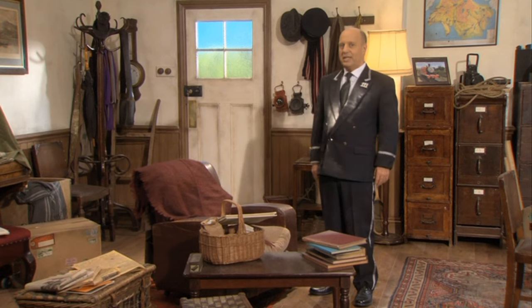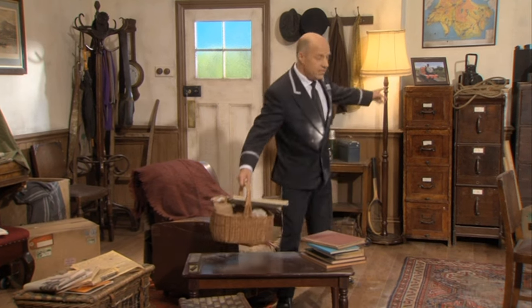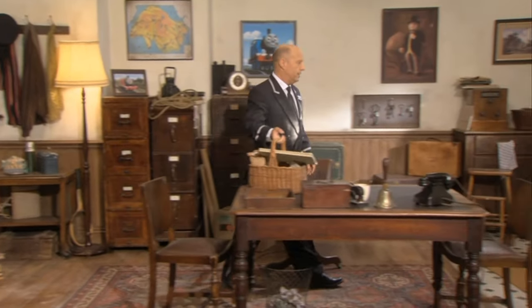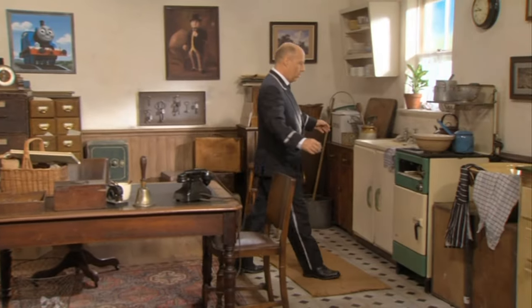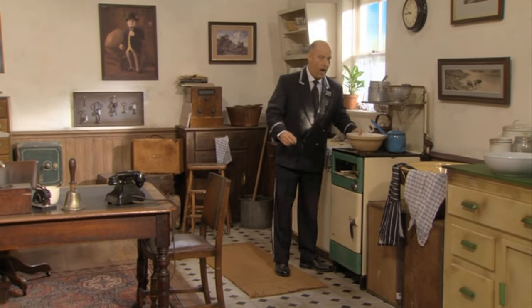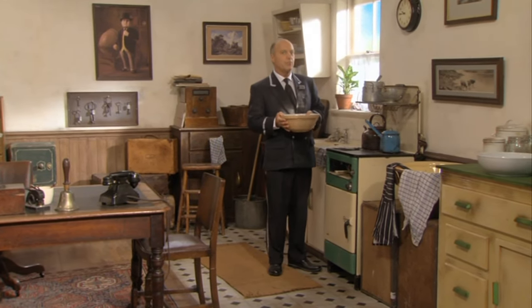This is where we can sit and drink a nice cup of tea. This is where we check our maps, make sure we don't get lost. And over here is where we make our lunch so we don't get hungry. But today I'm not making lunch. I'm making something much more special. It's the Fat Controller's birthday today and Lady Hat, his wife, has asked me to make a great big birthday cake.